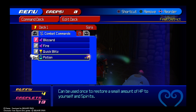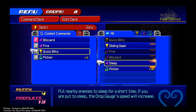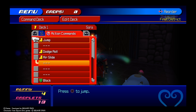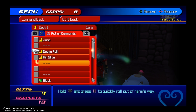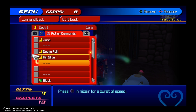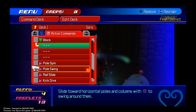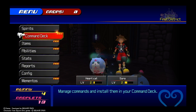We are going to take away Quick Blitz and replace it with Sliding Dash. Now we have a new command. Let's check the Action Commands: Jump, Dodge, Roll, Air Slide, Block — and these must be our Flow Motion ones. And I think that is it, we are done editing the Command Deck.